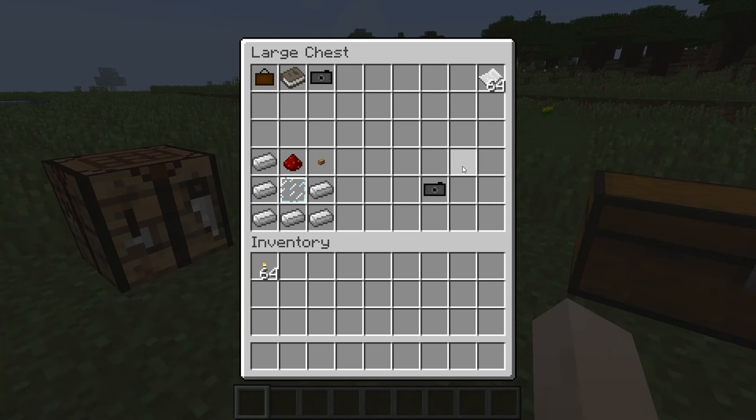The first item I'm going to go over is the camera. You need to craft it with six iron bars, a glass pane, redstone, and a button. It does have to be a wooden button, I believe.